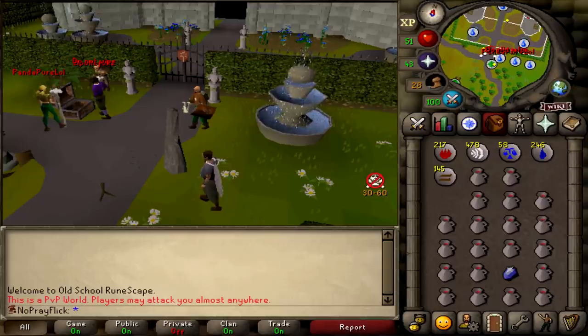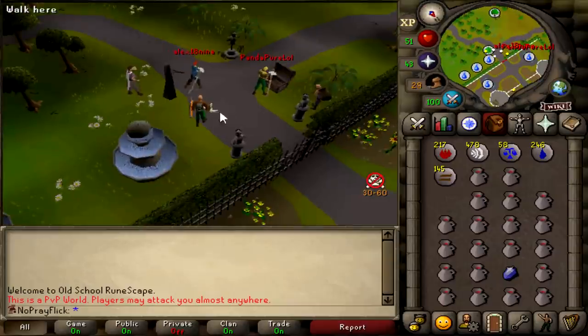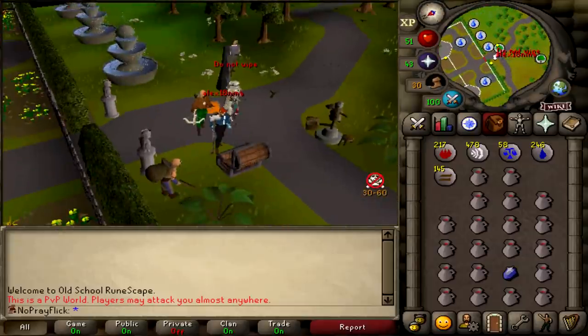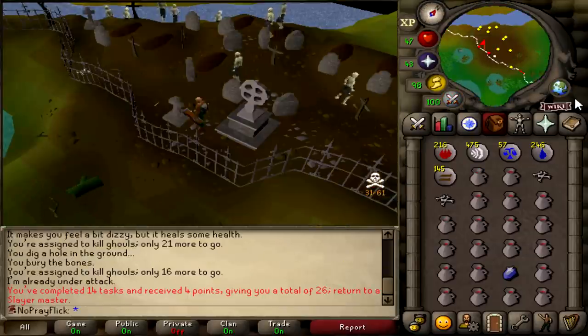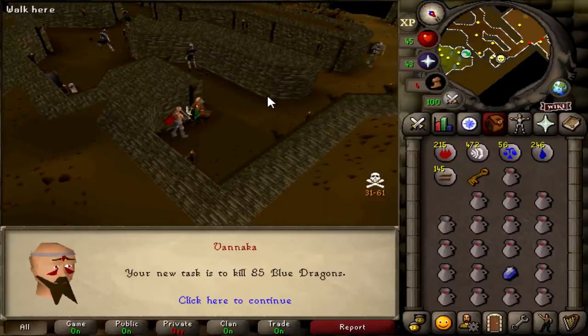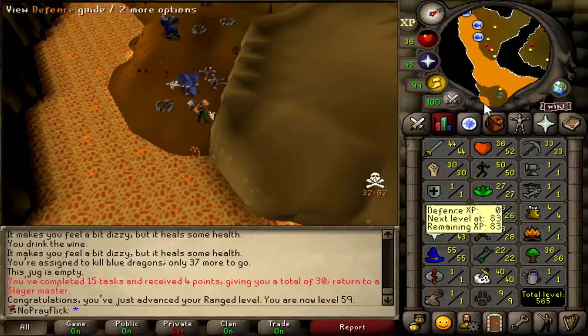I was hopping in from a free-to-play world to a pay-to-play world on the members gate and a level 90 was there — I panicked so hard, holy. 58 range, another task completed. Please no one be in Varrock. 85 blue dragons — we can do that, I don't want to do it but we can. 40 slayer. Another task done and 59 range as well.